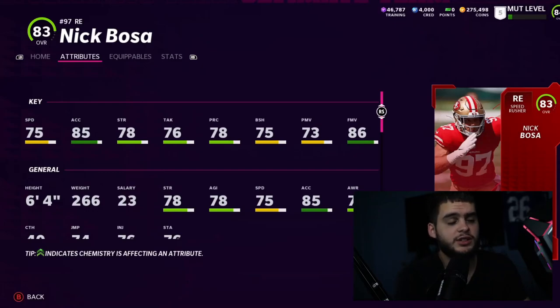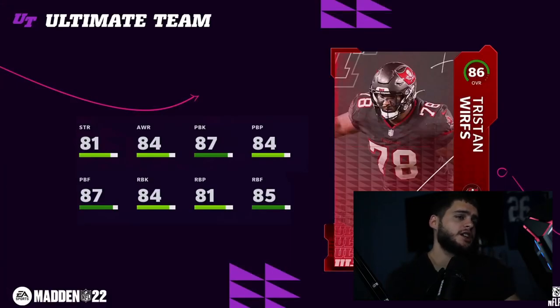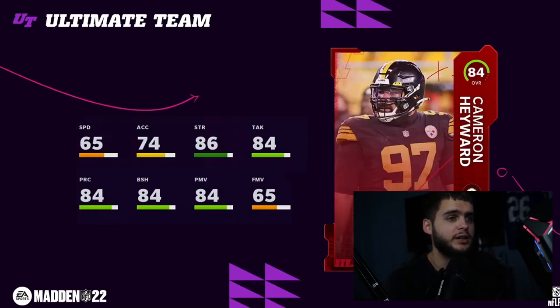Now the top guys: Tristan Wirfs at tackle for the Buccaneers — 86 overall elite, crazy for a second-year player. He has 81 strength, 84 awareness, 87 pass block, 84 pass block power, 87 pass block finesse, 84 run block, 81 run block power, 85 run block finesse. Powered up with strat cards he'd be 87 overall with dark green pass blocking above 85 and solid mid-80s run blocking — a really good card.